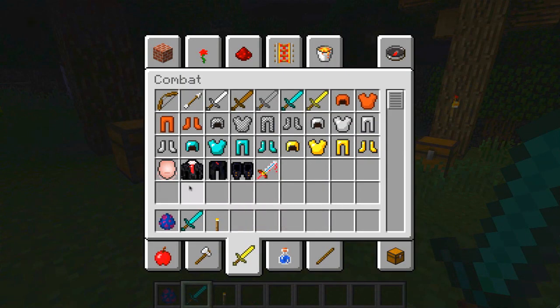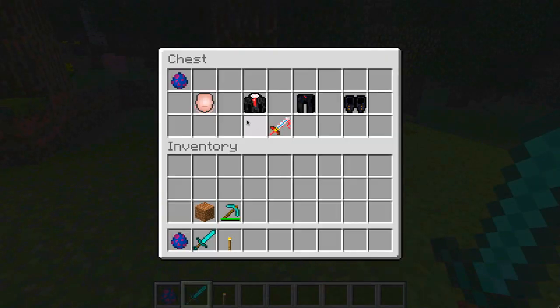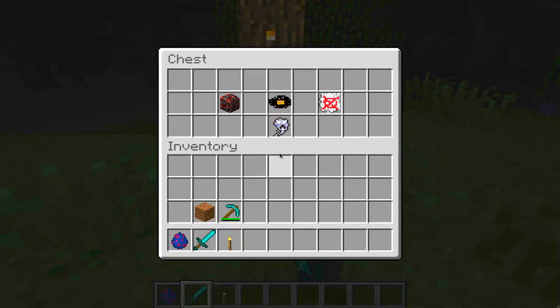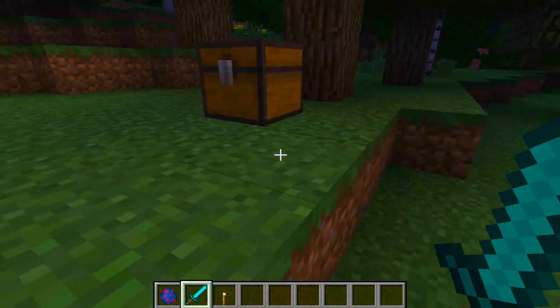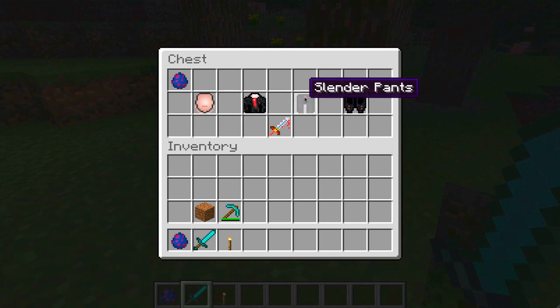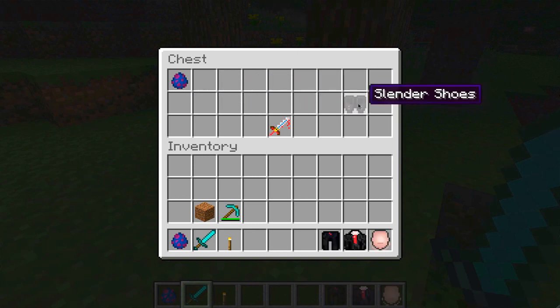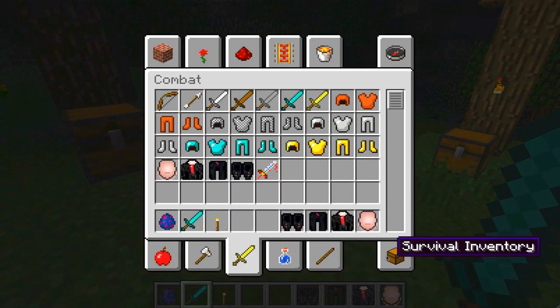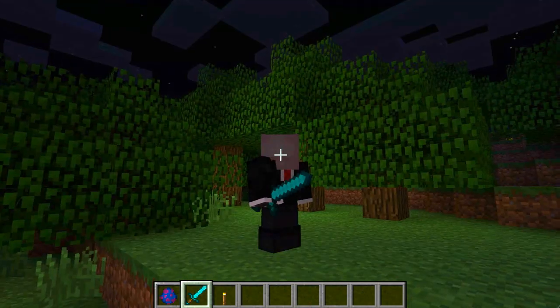The actual item that they drop on occasion is the chilled souls, which can be crafted into the slender mask, the slender suit, the slender pants, and the slender shoes. They are really really strong in terms of an armor set - that's kind of their primary use. They also look creepy, which is kind of cool.